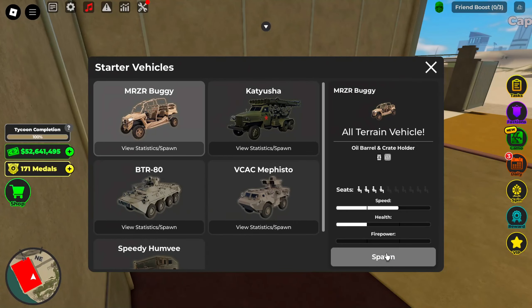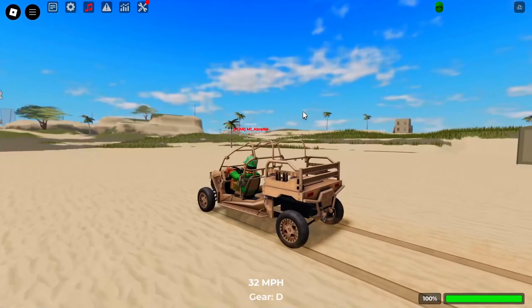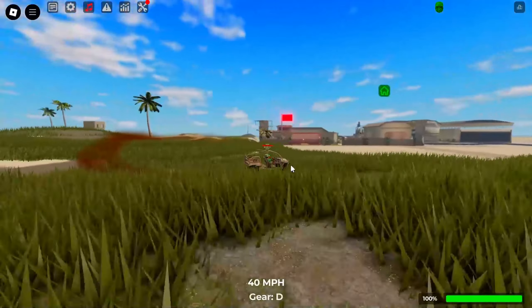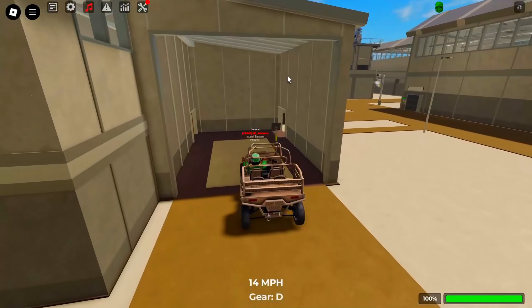The next vehicle is the buggy, which is a slight upgrade over the Humvee. It has a slightly smaller hitbox making it a little harder to hit, it's good for beginners, and it can carry oil barrels. Nothing special, but it's just a slight upgrade.